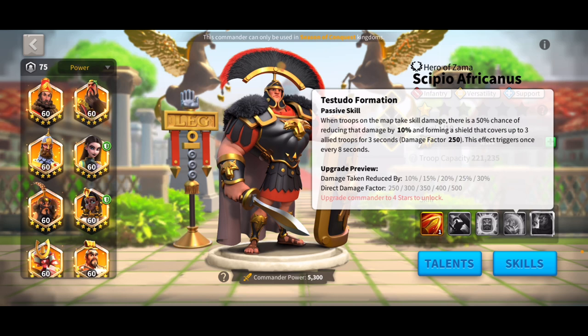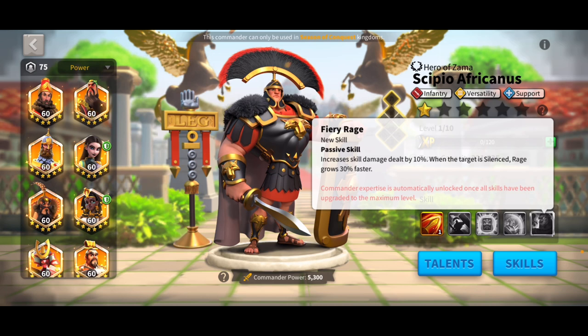His final expertise increases skill damage by 10%, and when a target is silenced, his rage grows 30% faster. That's only going to be relevant for certain pairs that you're going to do.